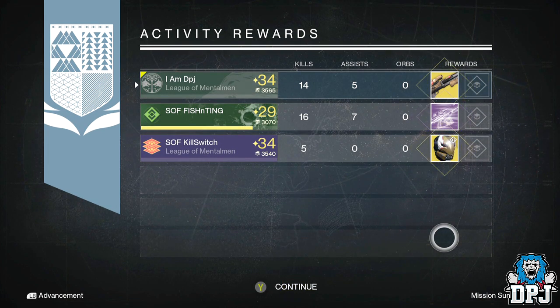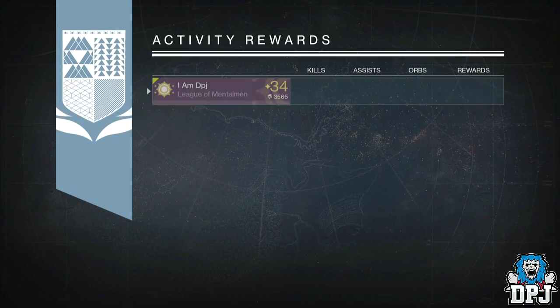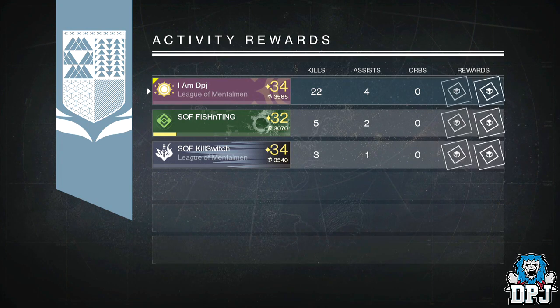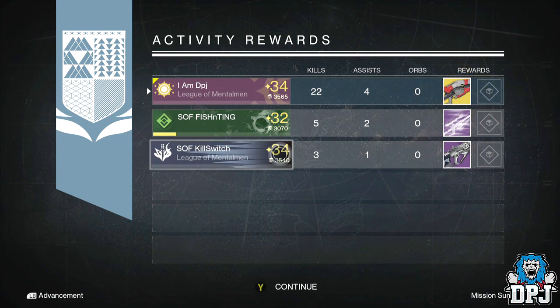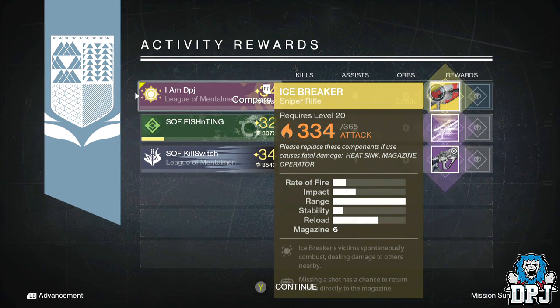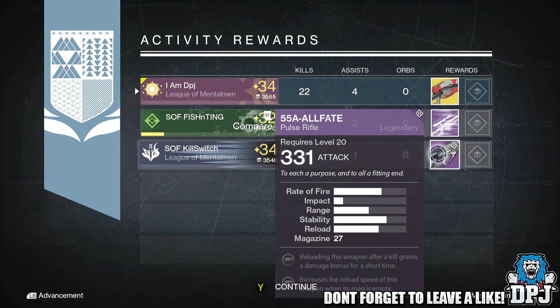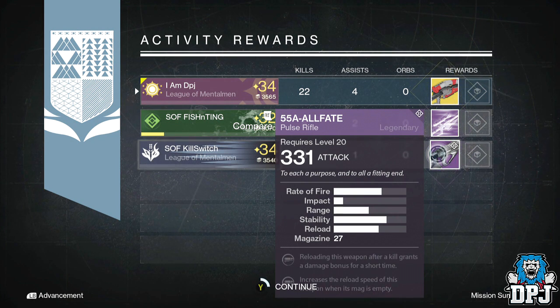Moving on to my Hunter — I got the exotic Icebreaker sniper. I've wanted a second one of these since losing it in an exotic weapon challenge I did in PvP a couple of months back, so finally got it. Fishing Team again got a legendary engram, and Kill Switch got the 55A-Allstate, a Vanguard pulse rifle with great mods: reloading after a kill grants bonus damage for a short time — a mod we know destroys in PvP — and it also increases reload speed when the mag is empty.